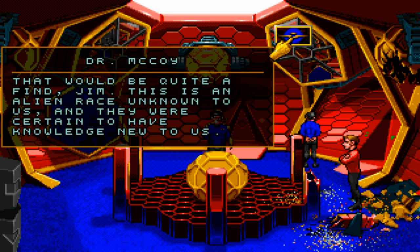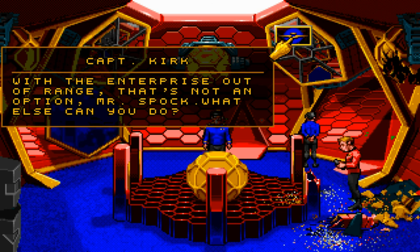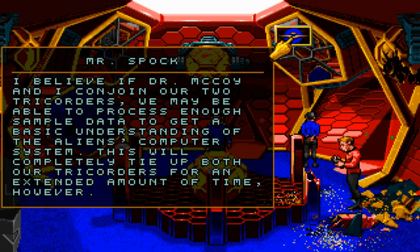That would be quite a find, Jim. This is an alien race unknown to us, and they are certain to have knowledge new to us. Were the universal translator available, this would be simple. But it's not — if the Enterprise is out of range, that's not an option, Mr. Spock. What else can you do? I believe if Dr. McCoy and I conjoin our two tricorders, we may be able to process enough sample data to get a basic understanding of the alien's computer system. This will completely tie up both our tricorders for an extended amount of time, however.